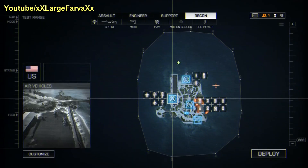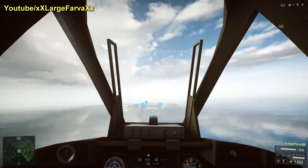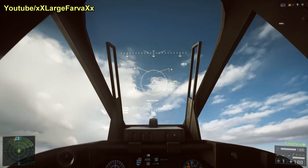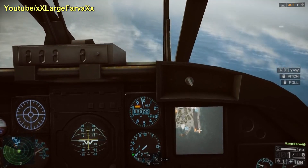First things first: when you spawn in your jet, you need to ascend and get some air — that's what I'm doing right here. As I ascend, I switch over to the JDAM bomb. You'll see the little screen there, and I slow down by hitting S on the keyboard.